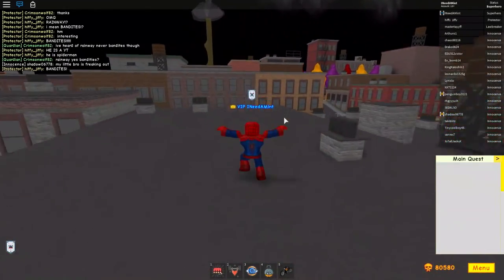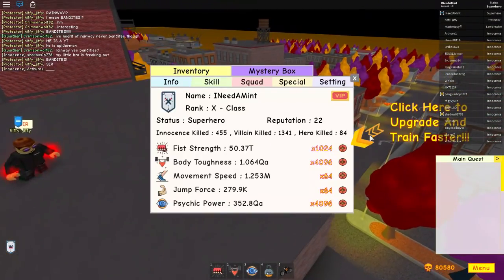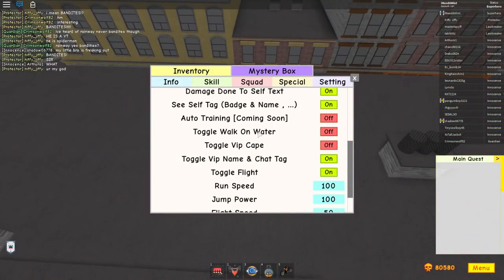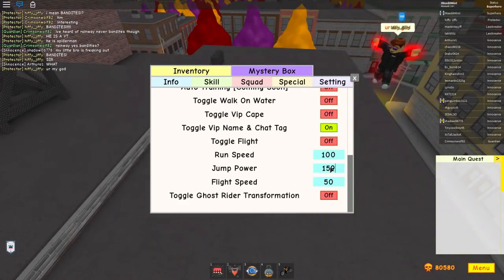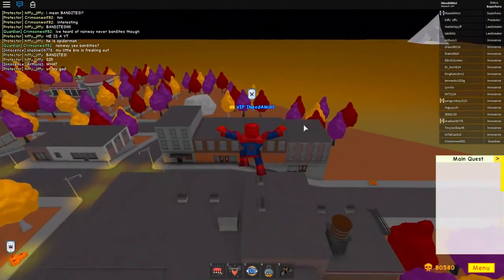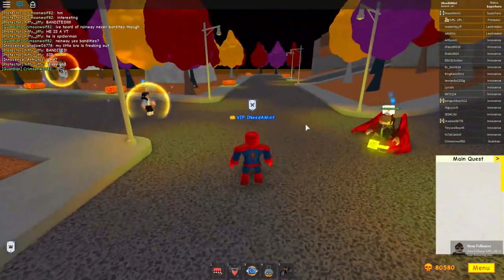We're also going to be able to use regular punch since Spider-Man can punch as well. To restrict myself and fit the role more, I'm going to turn flight off. We'll turn jump power to 150 so we can fit the role a little more — we can jump high but we can't fly, which makes us a bit more restricted.